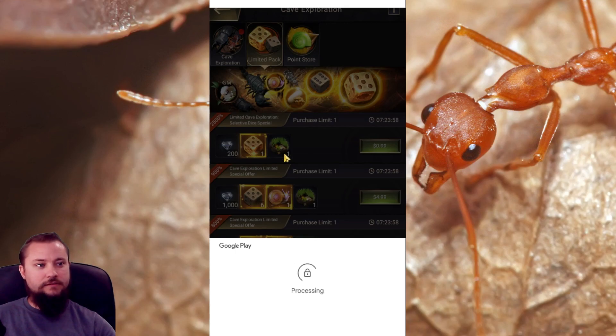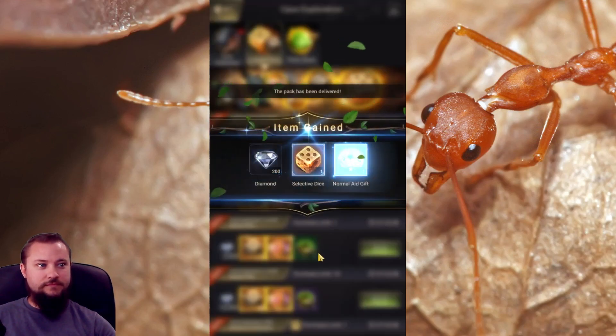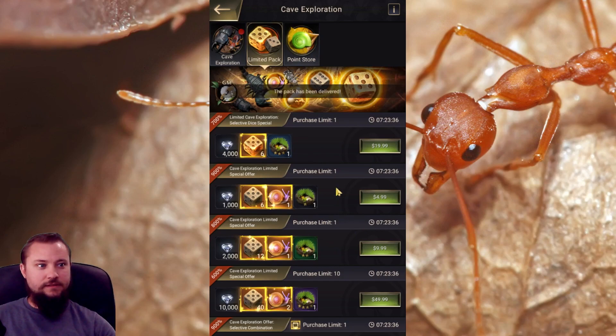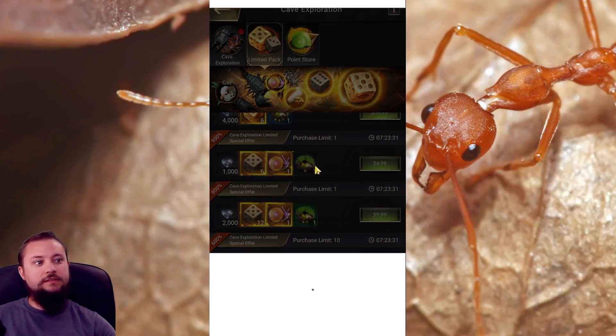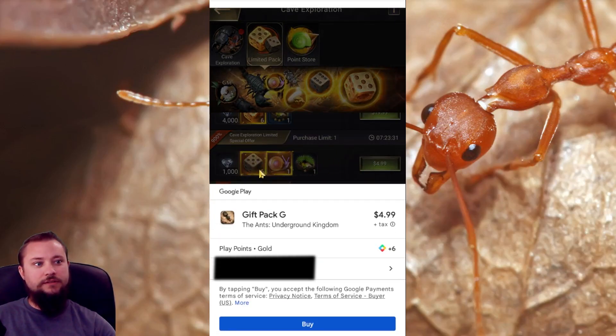I'll just do this live on camera. Get that package — this $5 one here. As you can see, it's still $5, the six-to-five ratio.